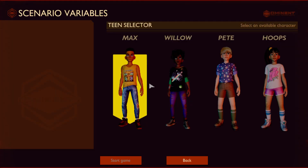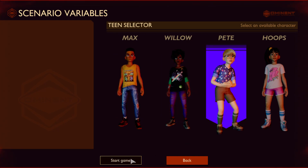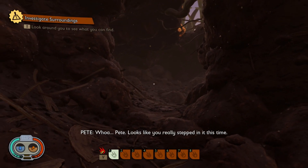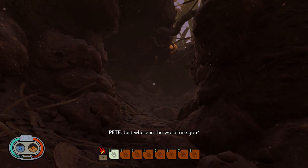New game. Teen selector — which one? Let's use Pete. Start game. Alrighty. I'm going into this game not knowing everything about it — keep this in mind. Look around, see what you can find. Pete, looks like you really stepped in it this time. Just where in the war are you?